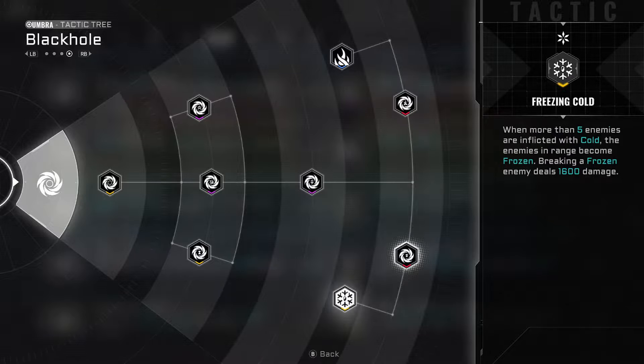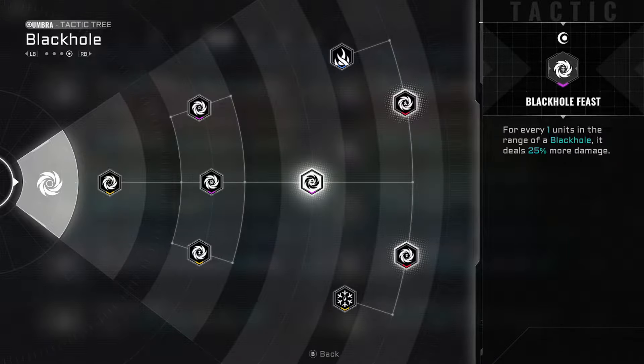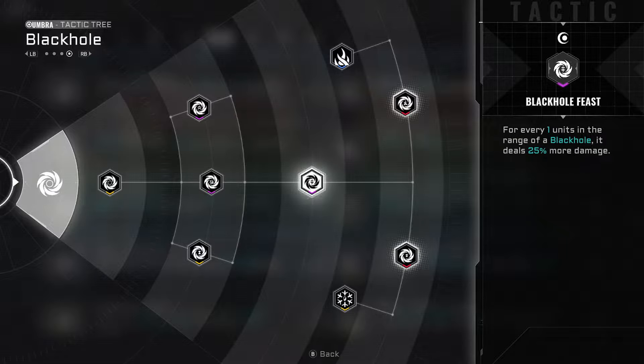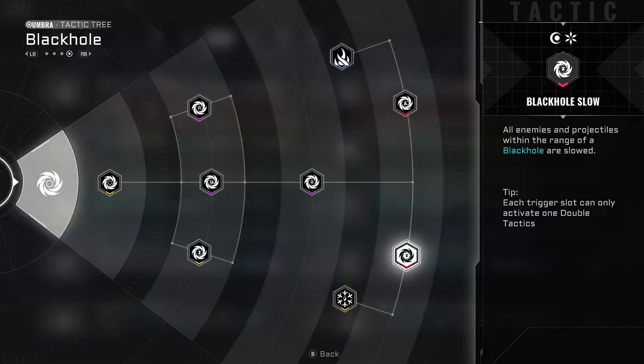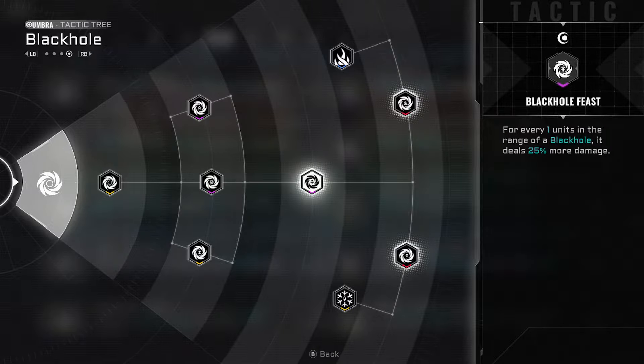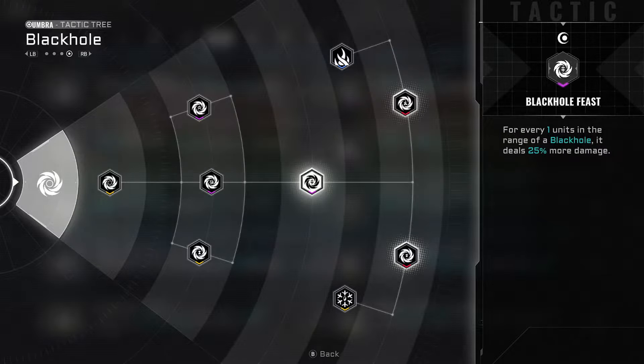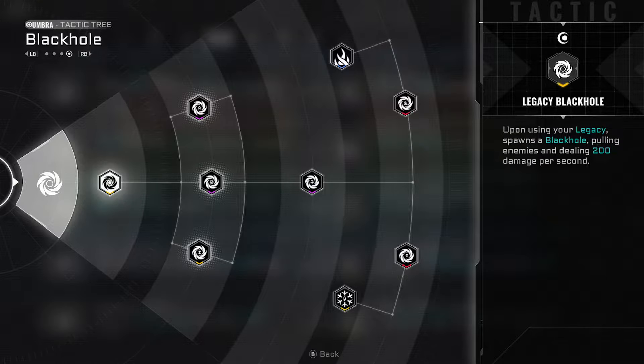Something important to know about legacy tactics you take from legacy characters: those ones cannot be given to you at the tactic selection screen at the end of the run. So if I take Black Hole Feast and Freezing Cold from my legacy character, they will not show up in the selection. The benefit is that all I need to do on the second character is take Legacy Black Hole — it will activate Black Hole Feast — and then at the next Umber Room I can get Black Hole Slow. You do not need to fully upgrade a tactic in order to get the red; you just need the pre-requirements. So you just need Freezing Cold and Black Hole Feast active, which means you need Legacy Black Hole in the first place — and that works towards what I want to do anyway, since I'd need to pass on Legacy Black Hole through the legacy selection.